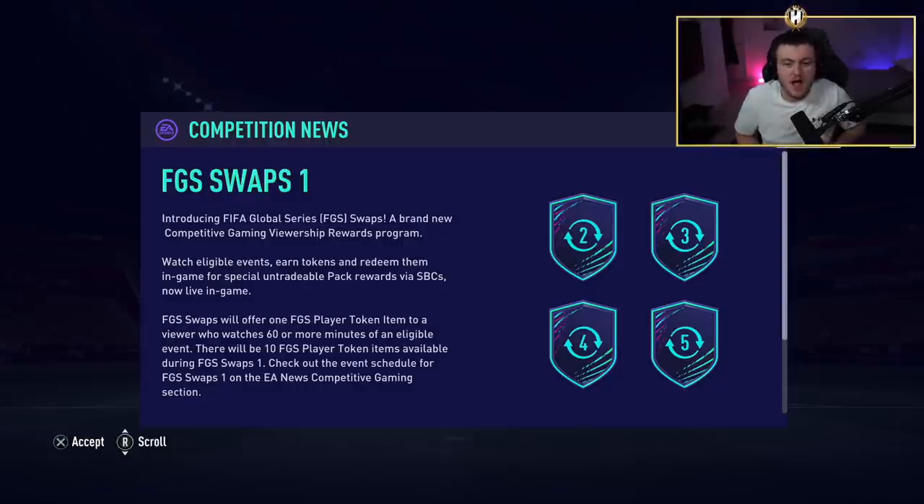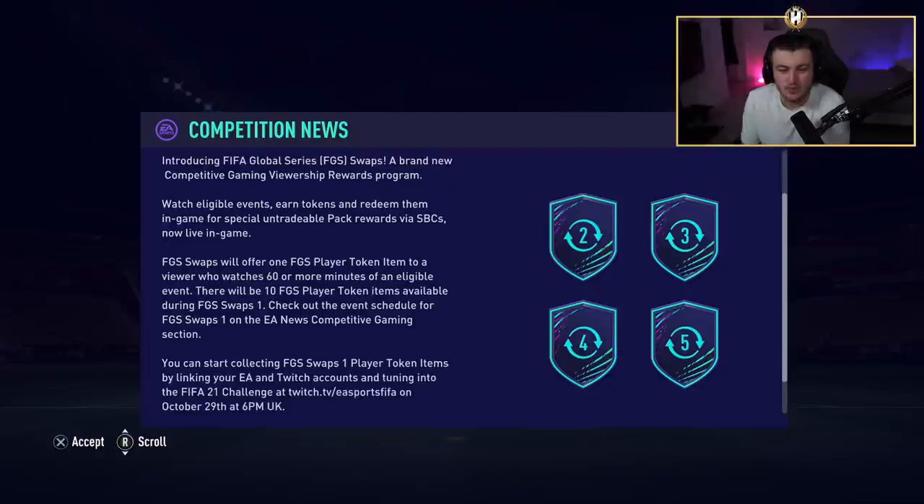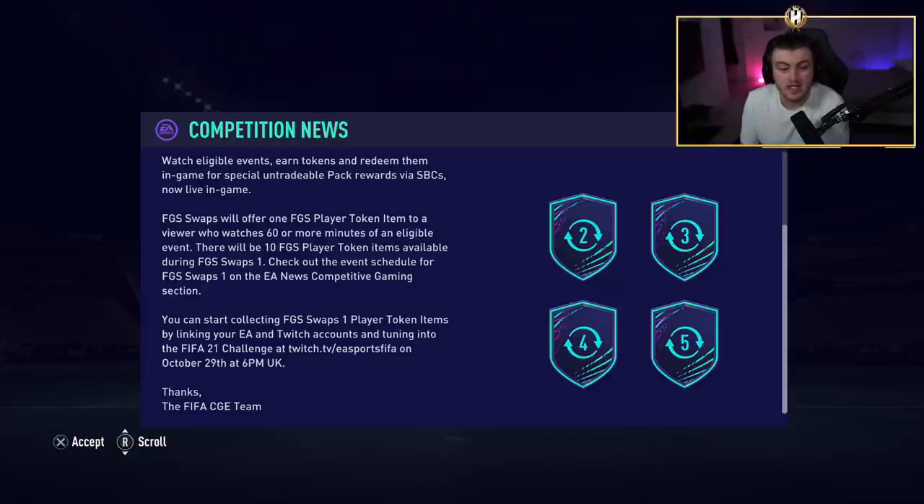EA have put FGS Swaps into FIFA. It's essentially like Foot Swaps but not really — it's about the FIFA Global Series. You can earn packs by watching the FIFA Global Series online. You get one FGS player token for watching 60 or more minutes of an eligible event, so basically an hour of watching earns you a token. There are 10 tokens up for grabs in Swaps One.